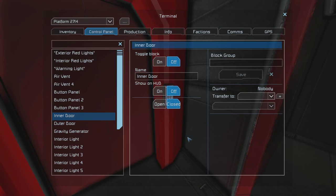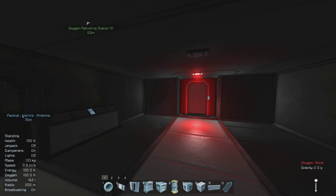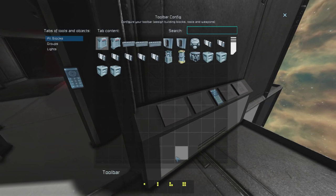That is important for when we set up the sequence, and you will soon see why. Afterward, we're going to set up all of the buttons so that they work correctly after we've got the timer blocks set up.